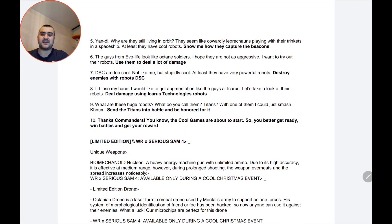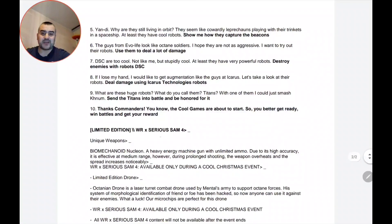The seventh task: 'DSC are too cool — not like me, but stupidly cool. At least they have very powerful robots. Destroy enemies with a DSC robot.' So just like the previous tasks, you need to use DSC faction robots to destroy a few enemies and you will finish this task.